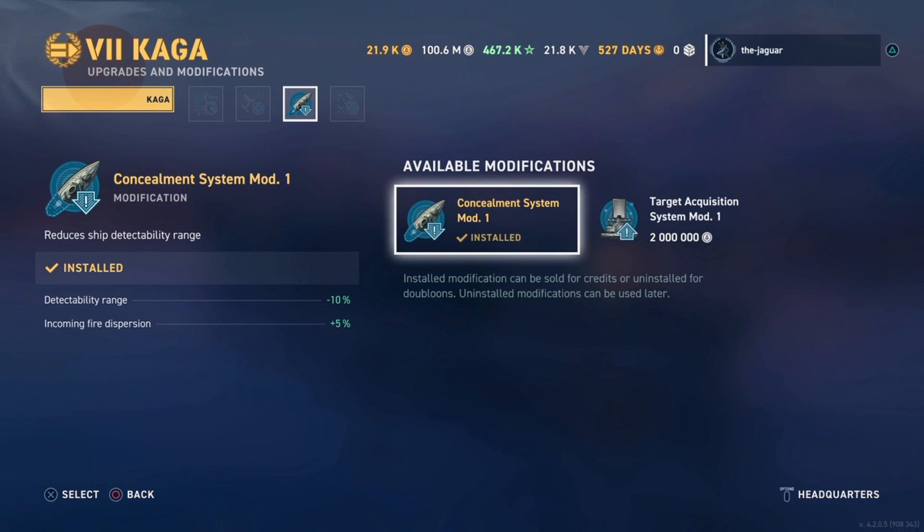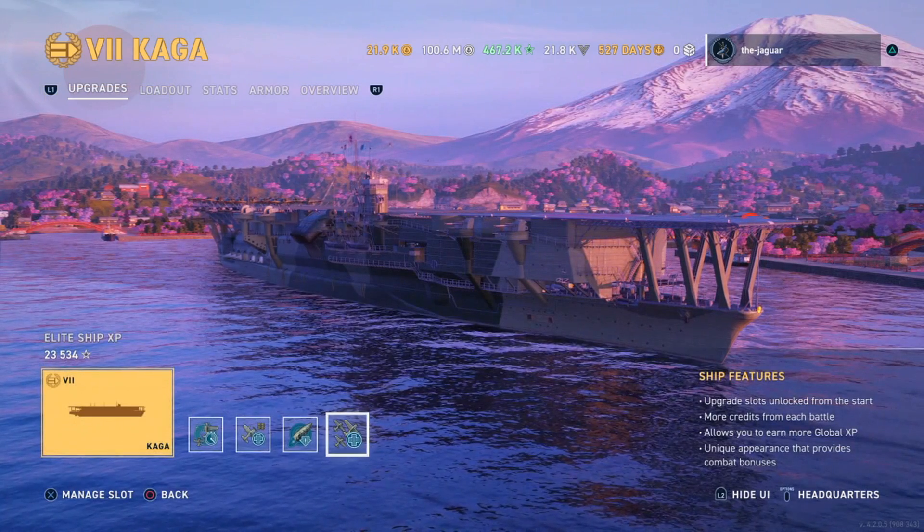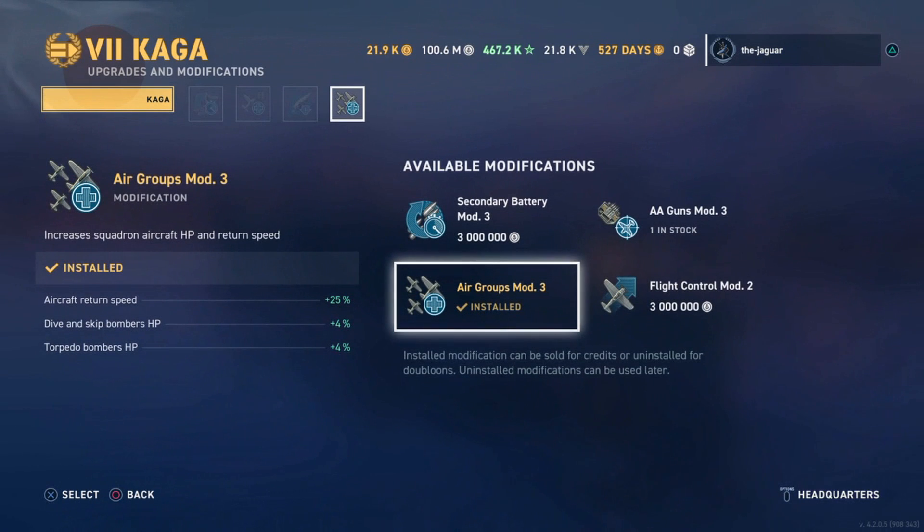The third upgrade is Concealment System Mod 1 — detectability range is improved by 10% and incoming fire dispersion is improved by 5%. The last upgrade is Air Groups Mod 3, where aircraft return speed is improved by 25% and the Dive and Skip Bombers HP and Torpedo Bomber HP is improved by 4% respectively.